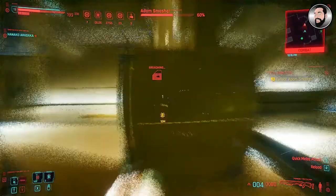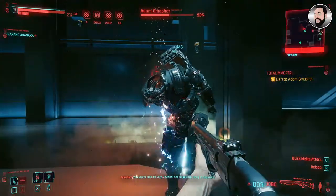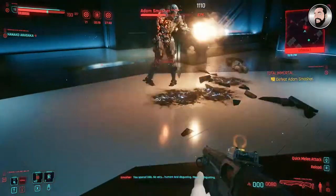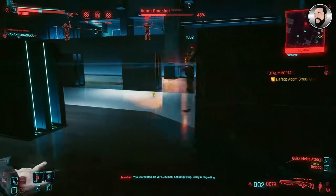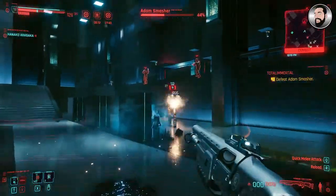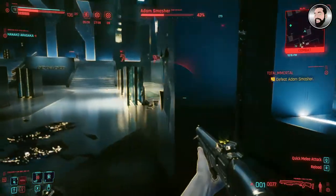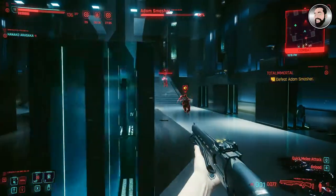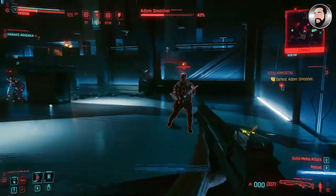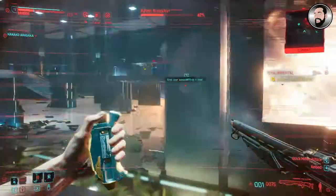Notice there's a little weak spot on his chest. We've just managed to explode that using an EMP grenade, which has completely taken off his right arm. He has a number of weapons — he'll use an assault rifle on his left arm and a rocket launcher on one of his shoulders. Both are pretty damaging if you are out in the open when he fires them, so it's best to use cover as much as possible.